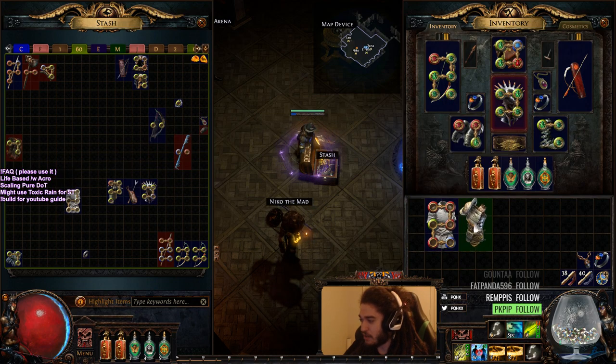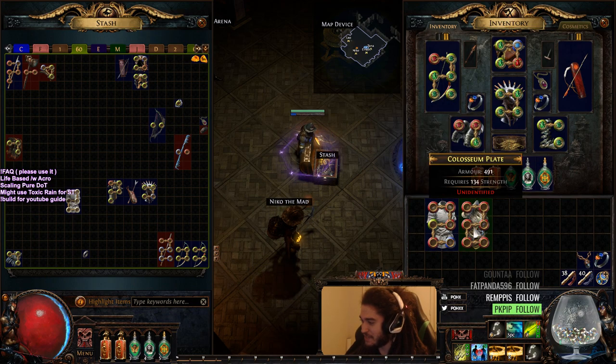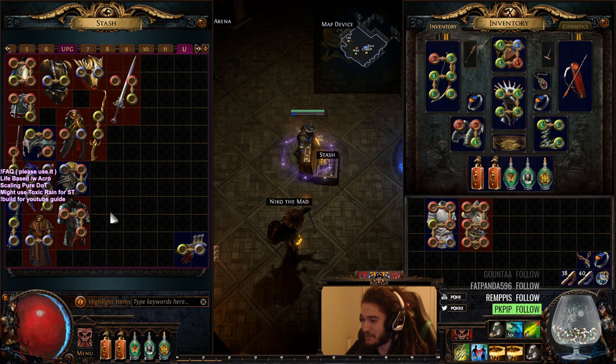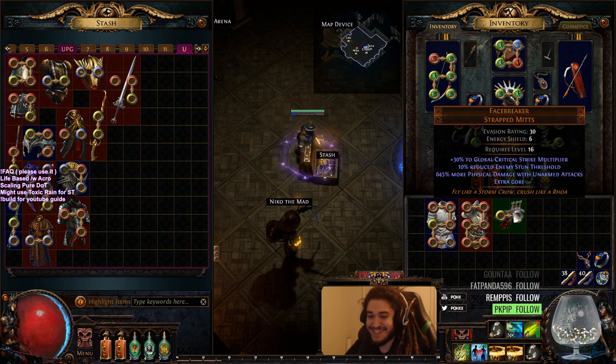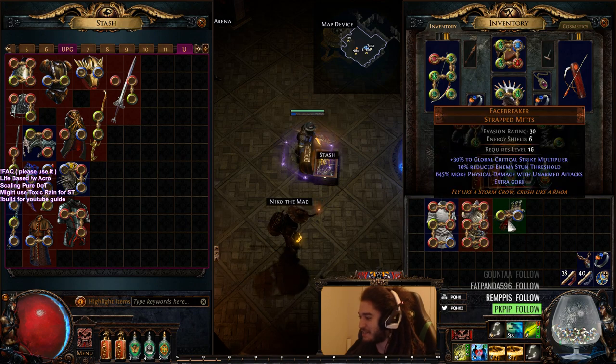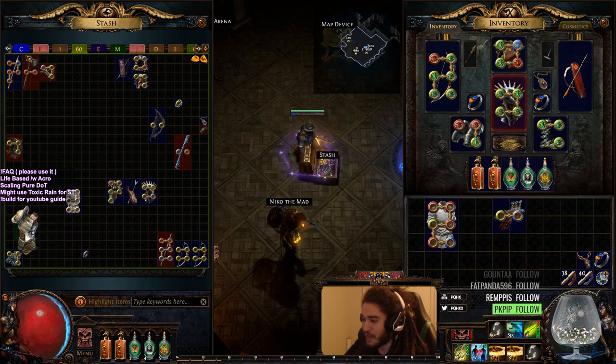And then we got a Colosseum Plate drop, and the only thing that sucks about it is it doesn't have armor. But then another one dropped, and now we'll definitely be making the Guardian. And then not only did we find that, but we also found a pair of Face Breakers. So the Dominating Blow Guardian will definitely be happening in the SSF League.